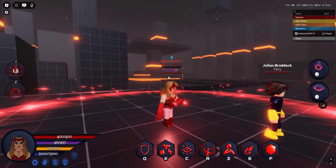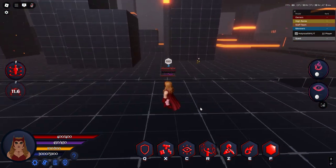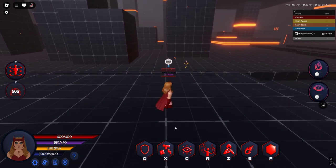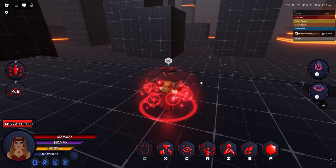Next we got a repulse, which repulses the targets around you. Next we got Q, which is her shield — it is 450 health.